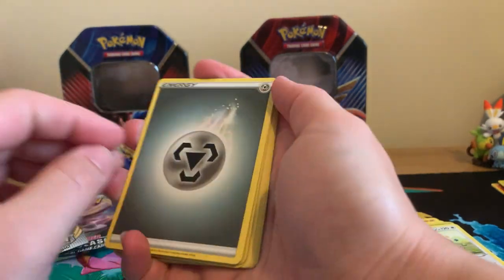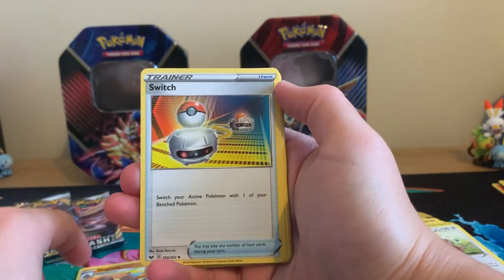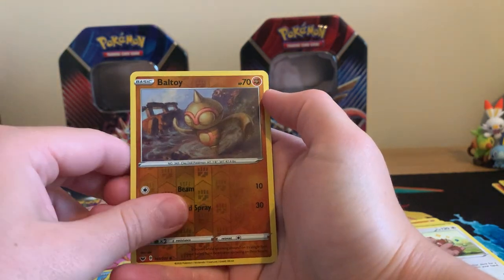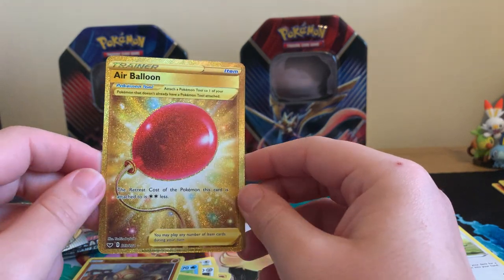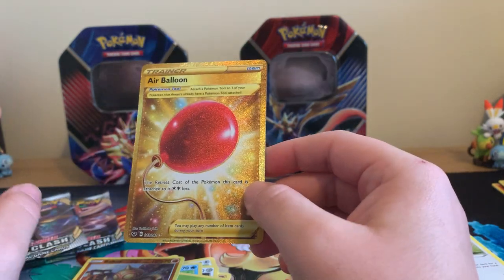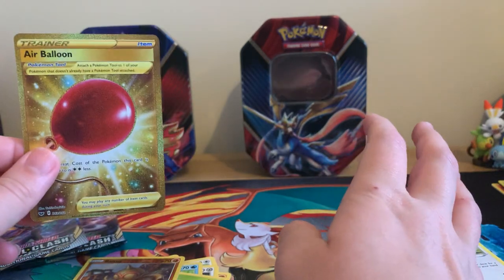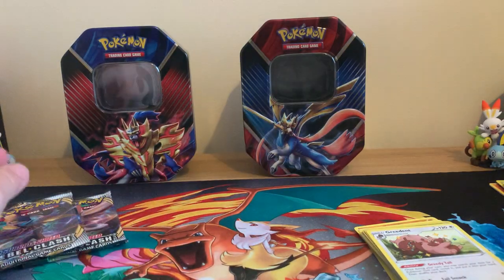Did you guys see that little bit of twinkling there? Let's have a look. Dubwool, Dugtrio, Switch, Chinchew, Diglett, Ferroseed, Goldeen, Roselia, Reverse Holographic Vowel Toy. Oh my God — I cannot believe this, guys. We have got a gold secret rare Air Balloon! And if you guys have watched my booster box opening of Sword and Shield, we pulled this — second time pulling it — but it is a secret rare so we're not going to knock that at all. We will take that.